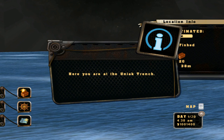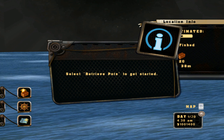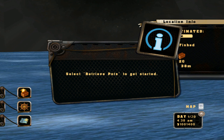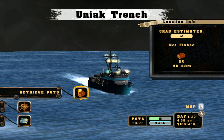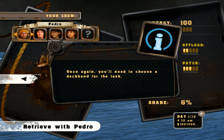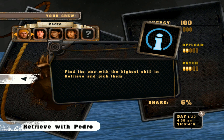Here you are at the UNIAC trench. If you look, you can see that you have 20 pots here. Select Retrieve Pots to get started. Once again, you'll need to choose a deckhand for the task. Find the one with the highest skill in Retrieve and pick them.